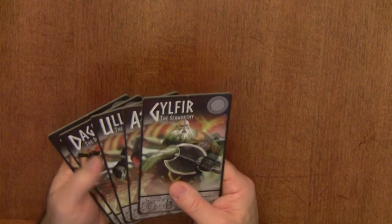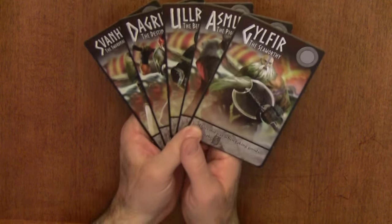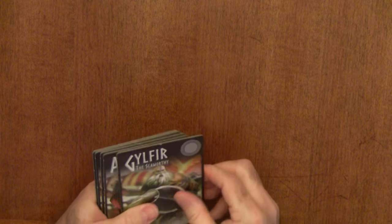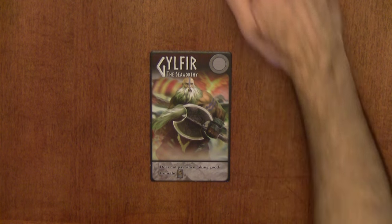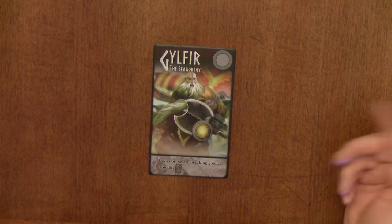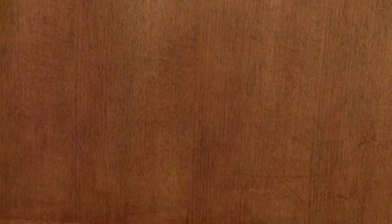Once you've chosen your start player, the person to the right would choose one of these five Viking leader boards, then pass to the right, with the first player going last. These all have various special abilities. For example, this guy here — Gilfer — he doesn't have to pay anything when he goes to the merchant ship to collect goods, like the gold you'd normally pay to get a die, wood, food, or what have you.